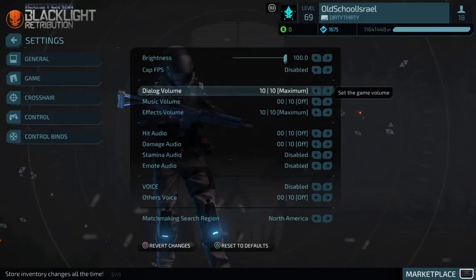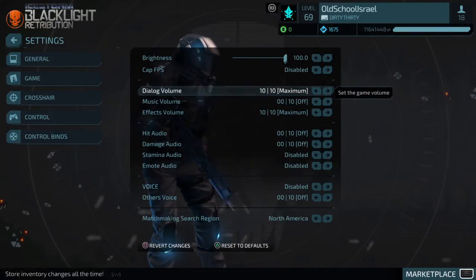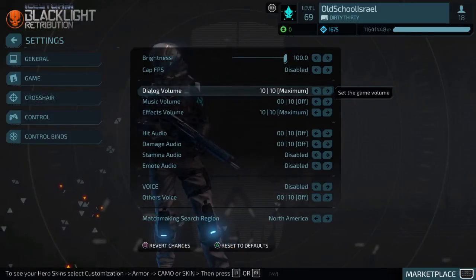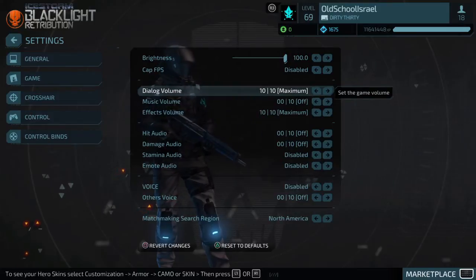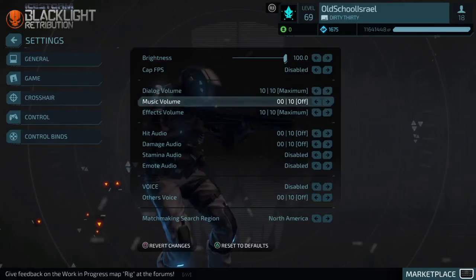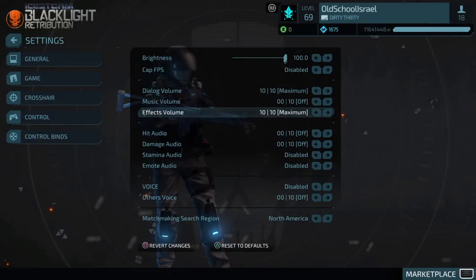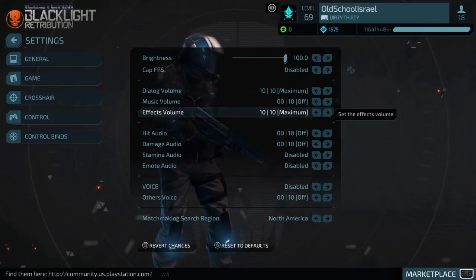Dialogue Volume — I have it on maximum. What that does is you hear your friendly teammates making callouts. For example, a teammate might call out a threat down, so you don't have to worry about that threat anymore. Music Volume — I have it off. The music sounds cool but it's irritating. If you like the music, go ahead — that's just me.